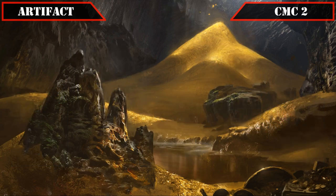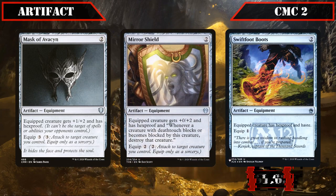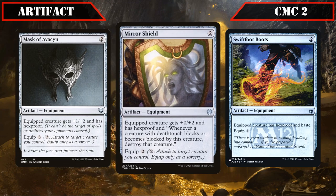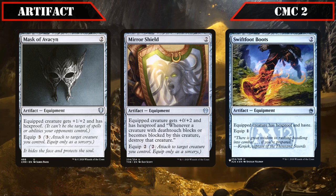Moving back to equipment, we have defensive armaments in the form of Mask of Avacyn, Mirror Shield, and Swiftfoot Boots, all of which grant the equipped creature Hexproof — Mask of Avacyn equipping for three and granting +1/+2, Mirror Shield equipping for two, granting +0/+2 and destroying any creature with deathtouch that would block or be blocked by it, and Swiftfoot Boots equipping for one and also granting haste. All are valuable means to protect our commander from targeted removal, as we need to keep him alive to continue fueling our dragon token production.